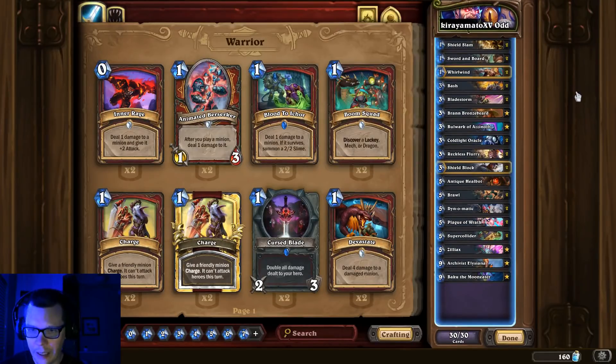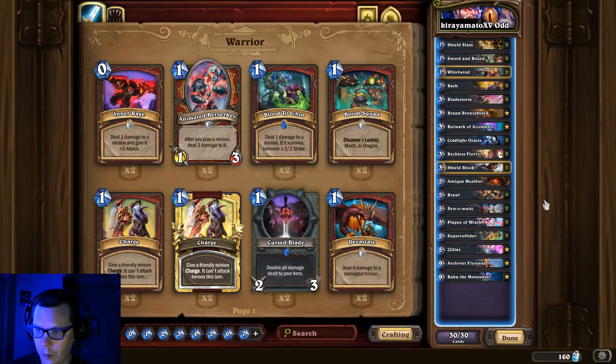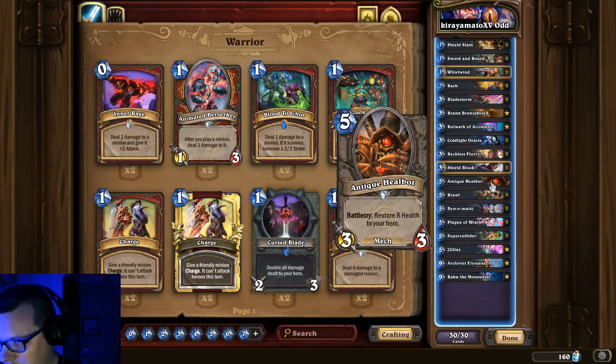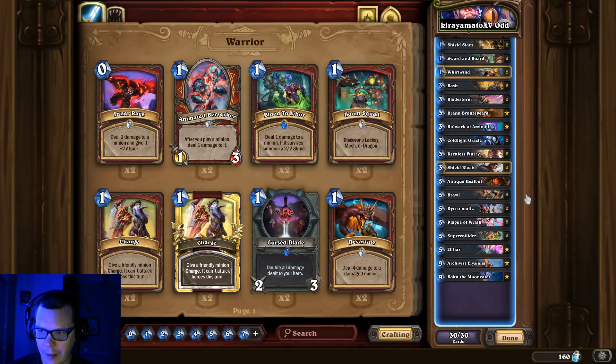First up is Kira Yamato's Odd Warrior — the worst of the best in my opinion. I took this list for a spin the other day and it's actually pretty good, a lot of fun. I really like the Bladestorm. There's no Blade Flurry in this list but the Bladestorm does a good job. You can also combo Bladestorm with your Plague of Wrath, though Whirlwind is typically better. One thing I really like is the Antique Healbot — Quest Mage is so powerful that even if you armor up enough it can still kill you quickly, and even Secret Mage can cause problems. I've found Antique Healbot to be really nice, and sometimes you can combo it with Brann to do a soft Reno effect.